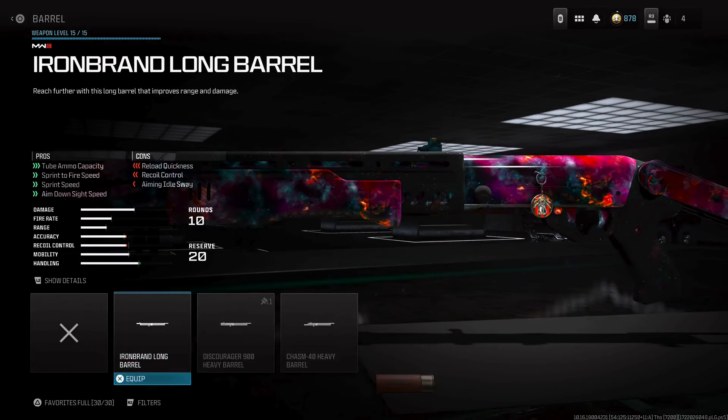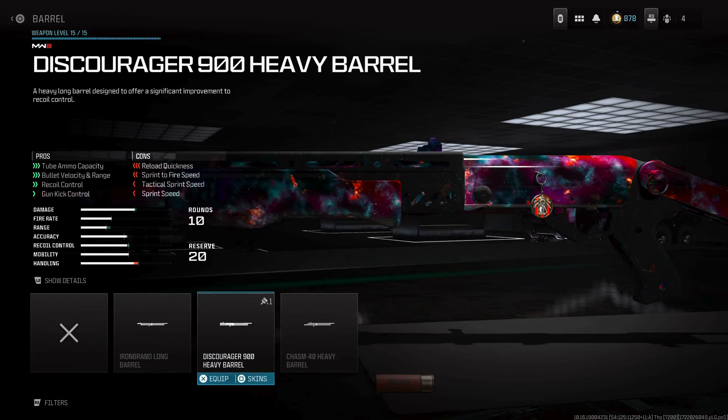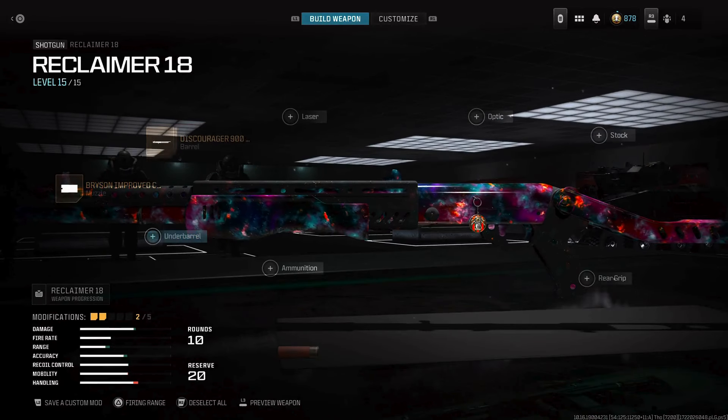For the barrel, you're gonna want to use the Disgorger 900 Heavy Barrel, because you go from 8 rounds to 10 rounds. It's gonna improve bullet velocity, range, and also help with recoil control, so it's gonna give you that one-shot potential at a larger range.